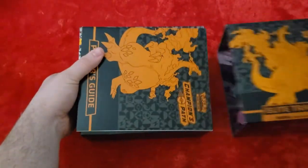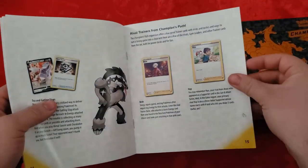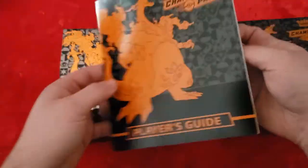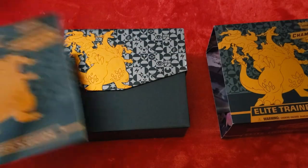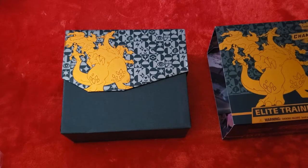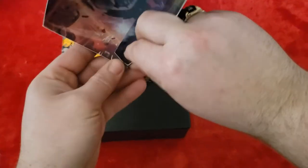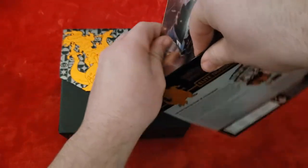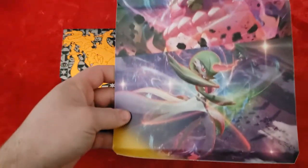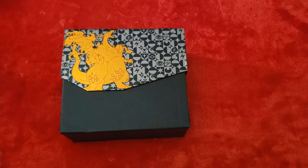Now that I got the plastic off, let's pull this out. It comes with a player's guide, which I'd imagine is just a guide on how to play the game — I'm not entirely sure, that's cool. Not something I have, but not really something I need, because I haven't played the game in years, but I'm sure it's not that different. It appears kind of like the magic boxes they do — there's art in the middle, which I think is really cool. Just a bunch of the different Pokemon in there.